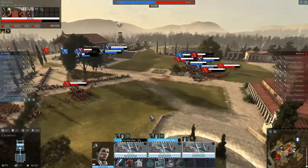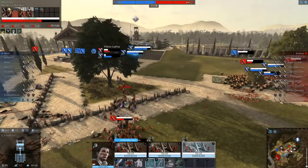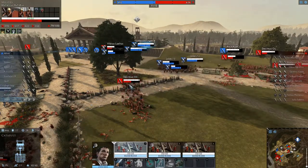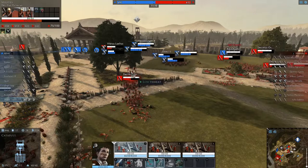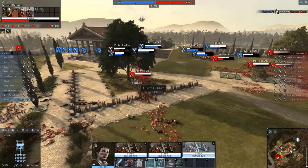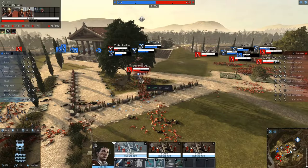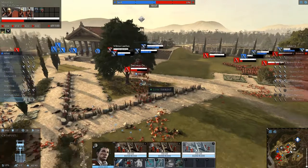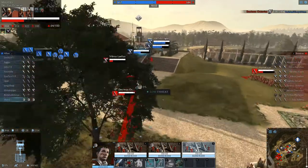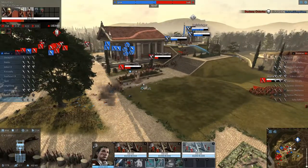It seems like wherever I try to shoot, all the enemies are gone. This seems to be the safest target here — not the best target, but the safest regarding team damage. I want to promote the idea of not taking the risk if there are better targets available.